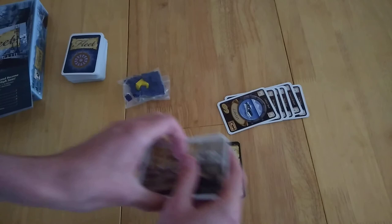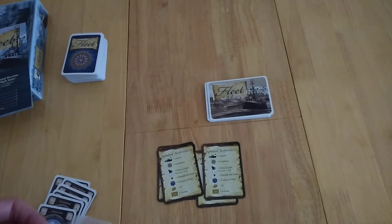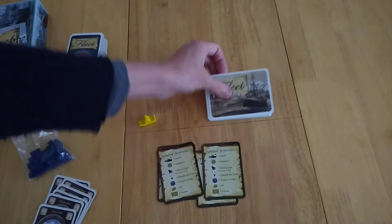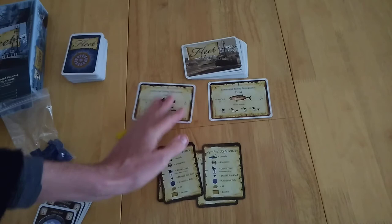Now you're going to place out the auction cards, deciding who starts. I'm just showing it set up for one player. You have about 65 to 60 minutes if you're playing at four players. You're going to reveal two cards — for example, a COD license and a tuna license.